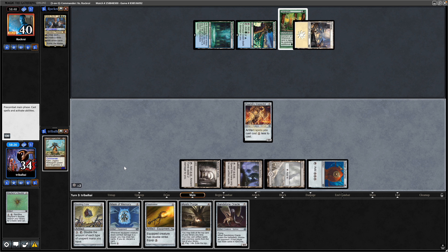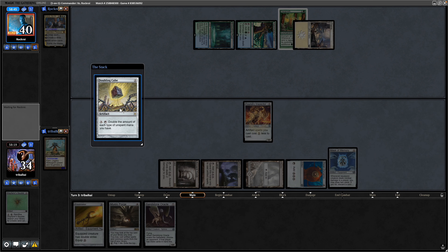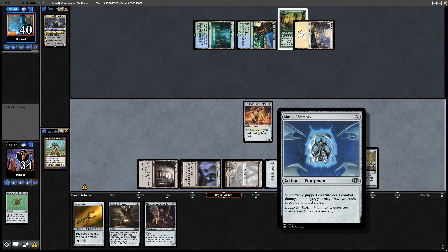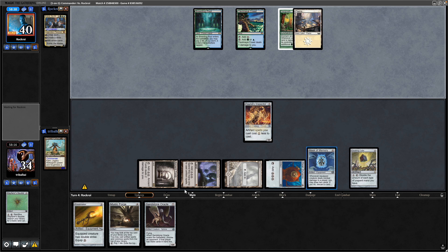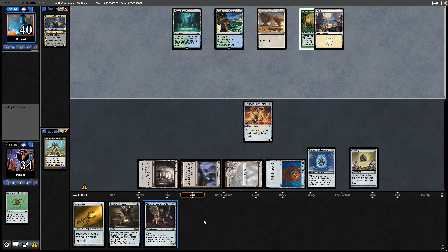And then that can be both a Mask of Memory and a Doubling Cube as well, so that we can double up the amount of mana in our pool. Mask of Memory has us draw two and discard one when we hit our opponent with the equipped creature. Obviously emptying our hand is good with the Sandstone Oracle in play because that can refill our hand quite nicely. This assumes that our opponent has cards in hand, which I'm assuming they will in Bant as an Enchantress player — plenty of means to draw cards in Enchantress decks.